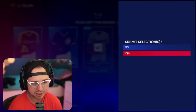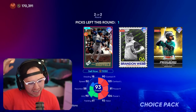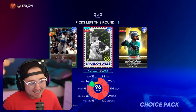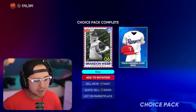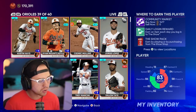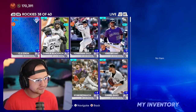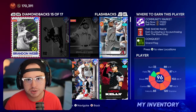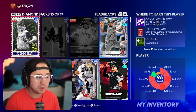Loading up the next pack and right there we get a headliner pull — Gary Sheffield, Leovér Peguero, and Brandon Webb! I didn't have Brandon Webb, so now I get to add him to my squad and collection. Let me check what Brandon Webb is selling for — flipping over to the Diamondbacks page, Brandon Webb is selling for 17,000 stubs.